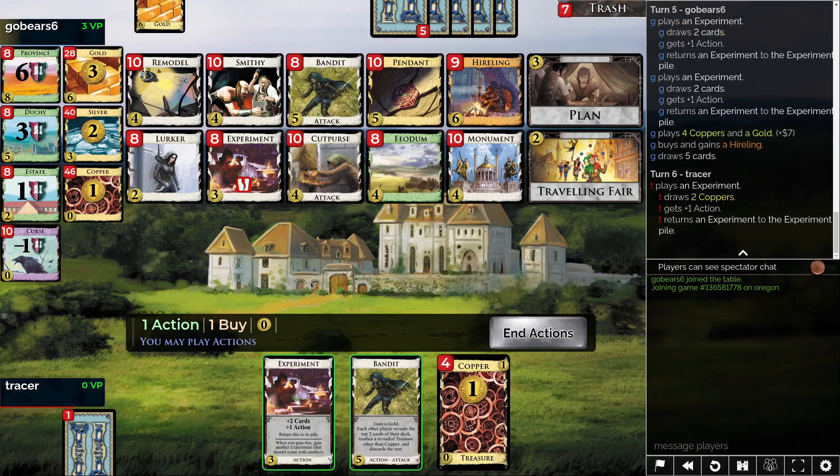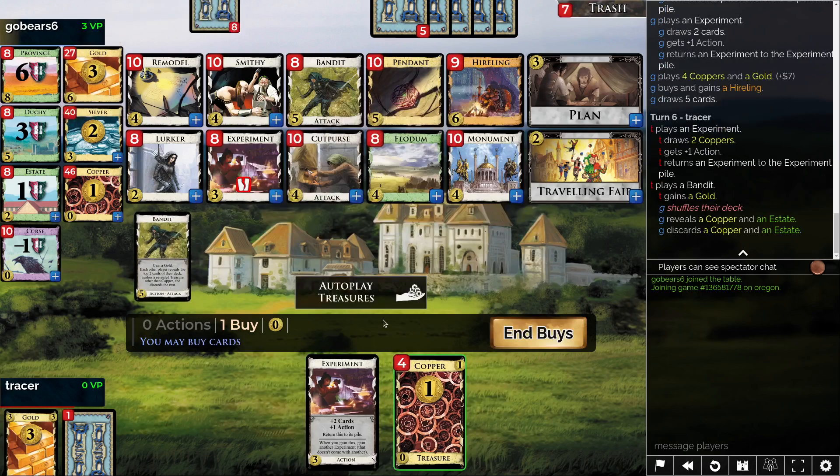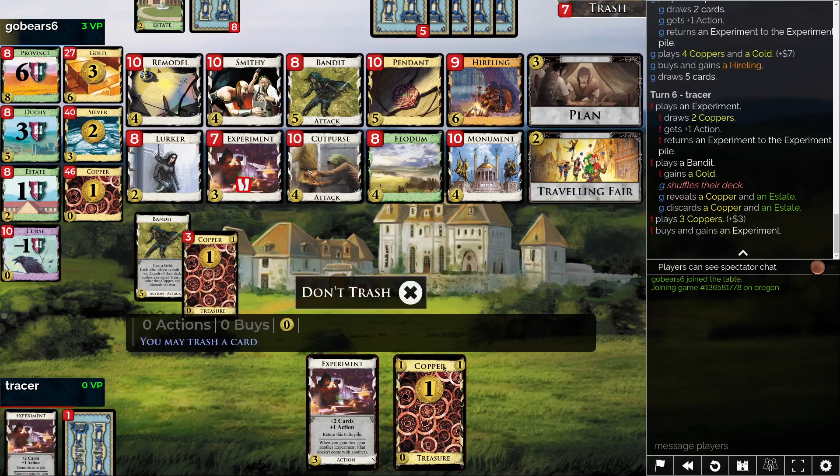Do I want to draw the gold? Possibly not. Like if I get gold here, what am I doing? We could just take another set of experiments and trash a copper — that doesn't seem so terrible. We could add the remodel, maybe. The thing with remodel right now is I think it's just a little bit on the slower side. So I'm going to go ahead and just take another set of experiments.